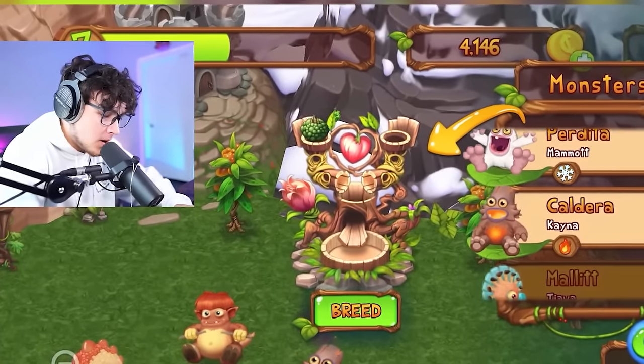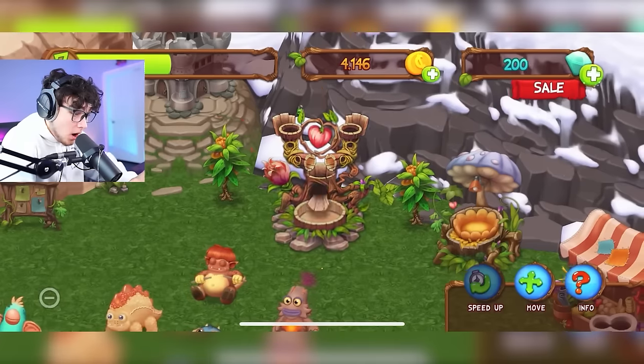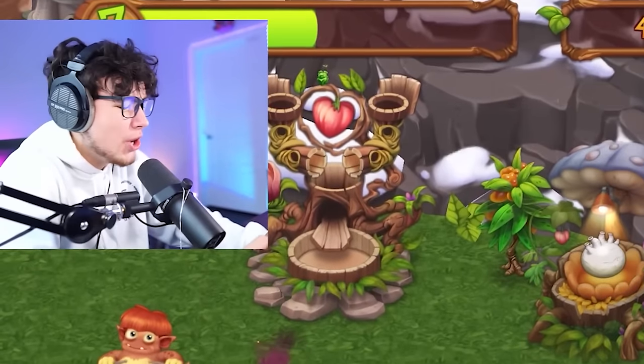Throwing Kena in with Octopus to try to get Rootitude. Twelve hours — I'm not sure, but it might be. We got him! Ever since we got our first four-element, our luck has been so good on this game.